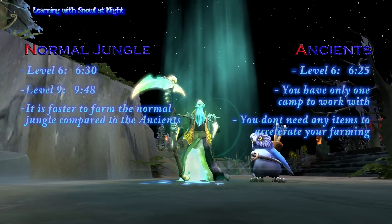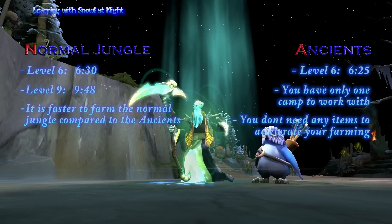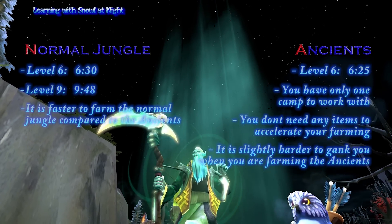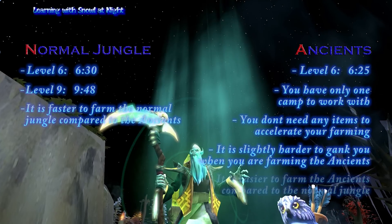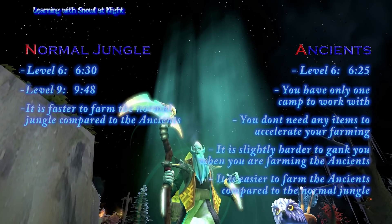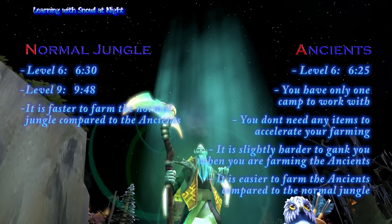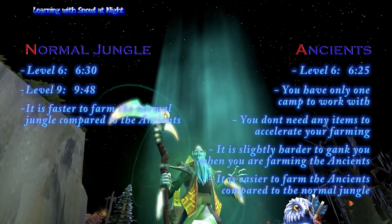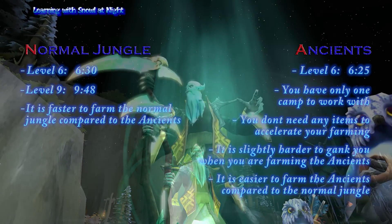This frees up the other support so he can get his level 1 boots if he wants. Also you could make the argument that it is slightly safer to farm the ancients because it's going to be hard to gank you with the Treads and the Magic Stick, and the fact that you have the high ground area so you can see them coming. And finally it is a lot easier to do ancients than it is to pull off the high ground jungling like shown in part 1. If you're just stacking the ancients every minute and staying AFK the rest of the time then it's going to be really easy. If you drag the creeps back and forth like I do, it's a little more difficult but still pretty easy.